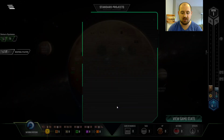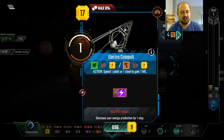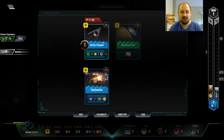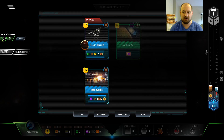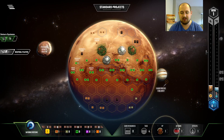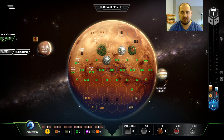I'm gonna do the cheaper source of energy that I have and then I can build this. I really wanted to have two steel left because I won't get to activate this next turn, but I can get this the turn after to get future steel. So we'll have to find a way to get more steel in the following turn.